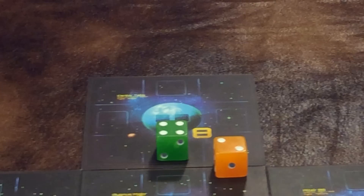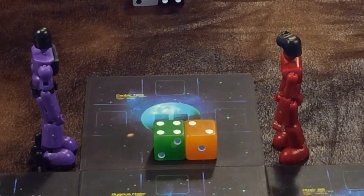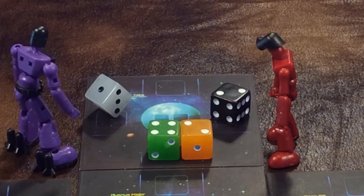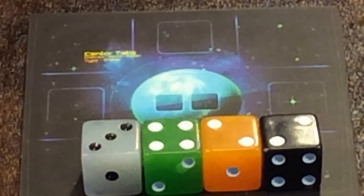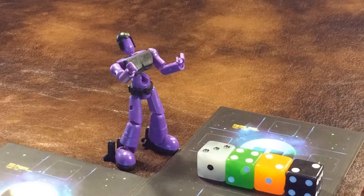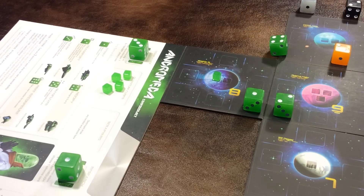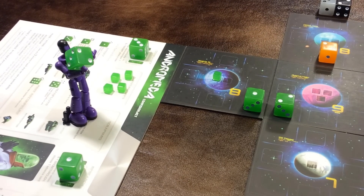The lower the value of the die, the stronger that ship is in combat. During your move-attack action, you can use one of your ship's movement spaces to enter the space of another ship, indicating that you're attacking it. The attacker picks up the black die and the defender picks up the white die to roll. Add the die roll to your ship's value, and the lower combined number wins the combat. Ties go to the attacker, which can be a real bummer when you're getting attacked. The defender's defeated ship is removed from the board, re-rolled, placed into the scrapyard, and can be redeployed as soon as the next turn.